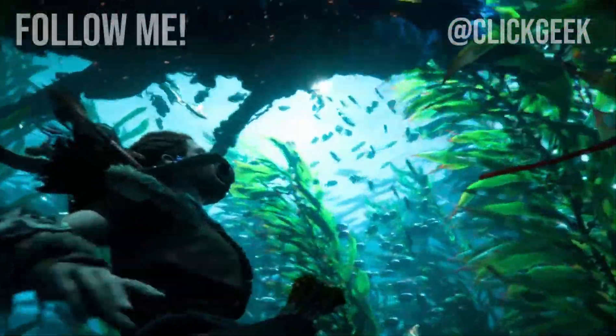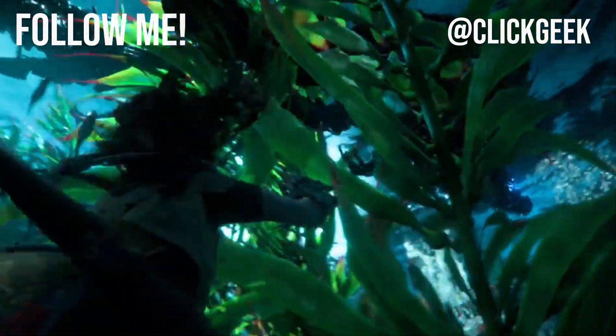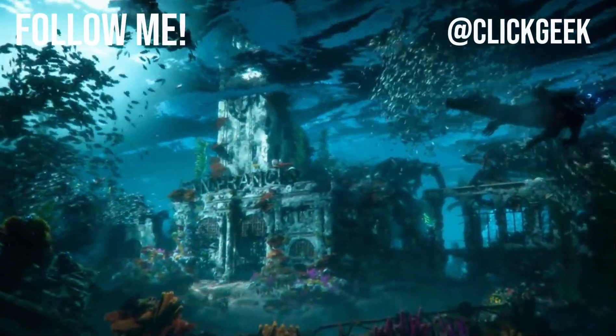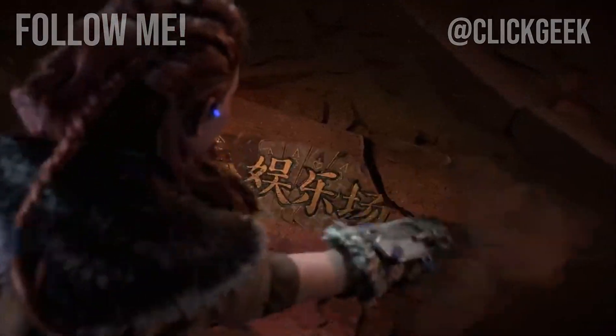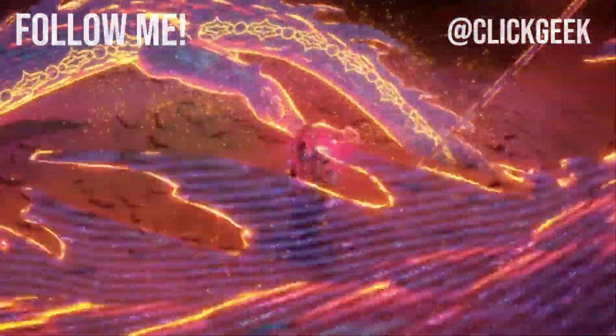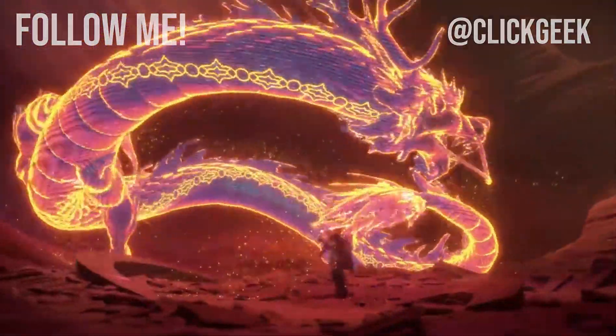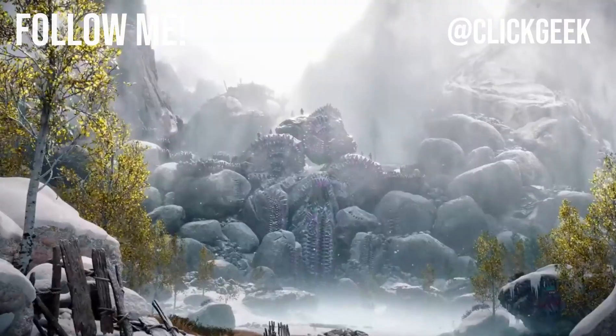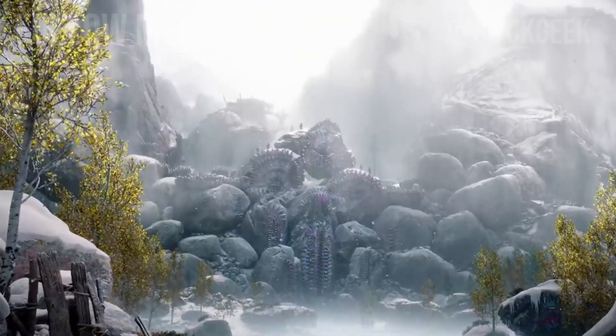Legendary armors in Horizon Forbidden West are an exciting addition to the game and offer significant benefits to the player. Each armor is unique and offers specific advantages that can help in different situations. For example, the Mask of the Sun offers protection from intense heat and allows the player to detect rare resources more easily. The Storm Armor offers electrical resistance and allows the player to shoot lightning at enemies.